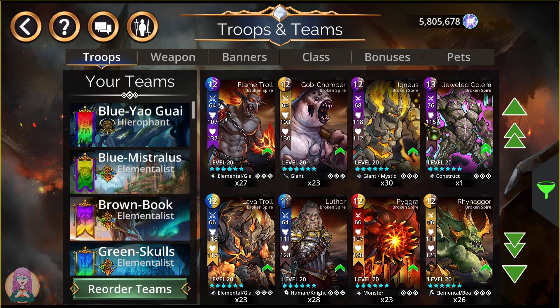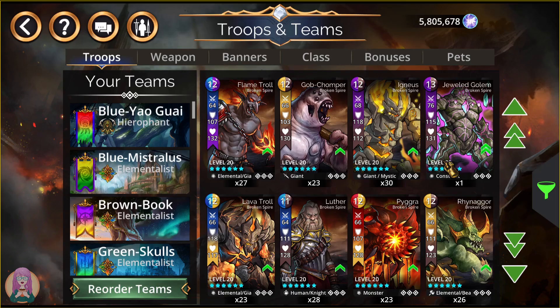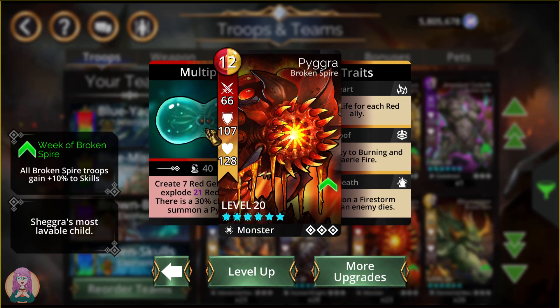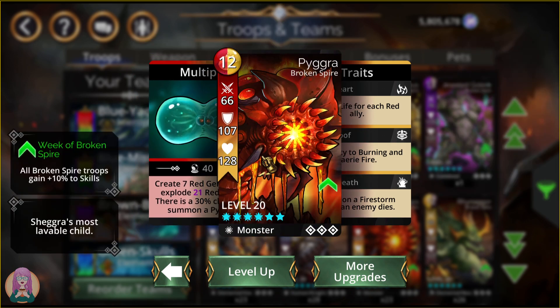You get the Jeweled Golem automatically. Next is the Lava Troll — it's a mix of red and brown gems, which is great if you're running with Magma Dragon, but in general I prefer trolls that create one color over two. Pigra is actually a really good mana gen — creates 7 red gems, then explodes half your magic plus 1 red gems with a 30% chance to summon again. The downside of Pigra is the mana cost, but it's still a pretty good mana generator, and you summon a firestorm any time an enemy dies as well.